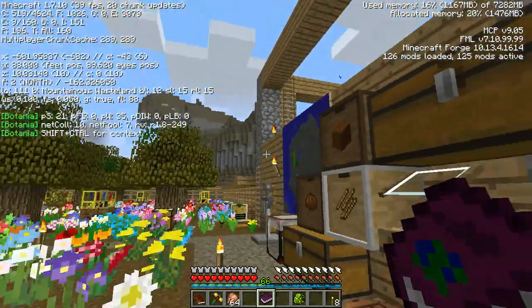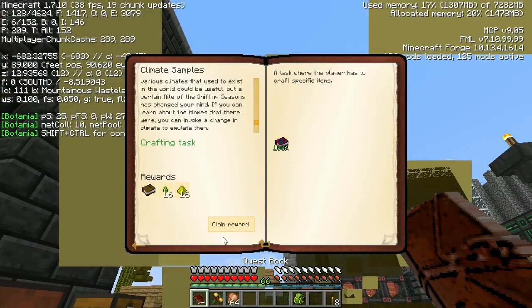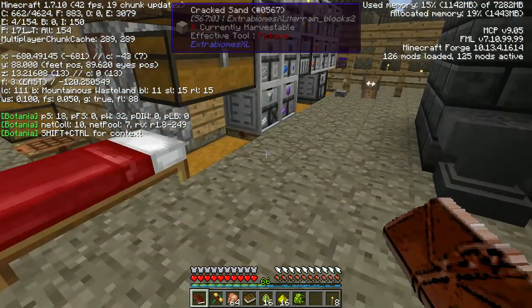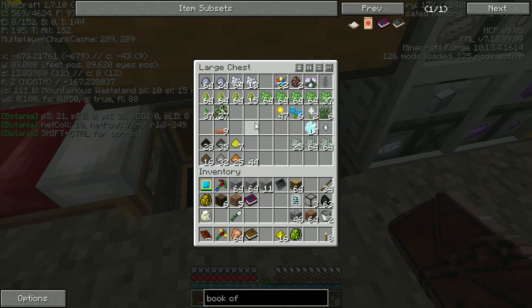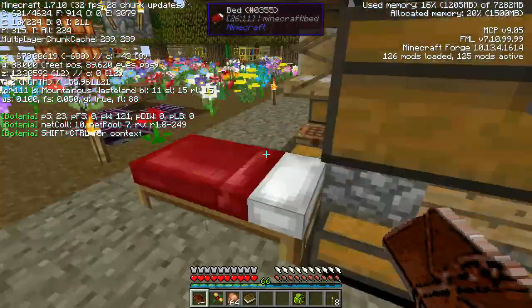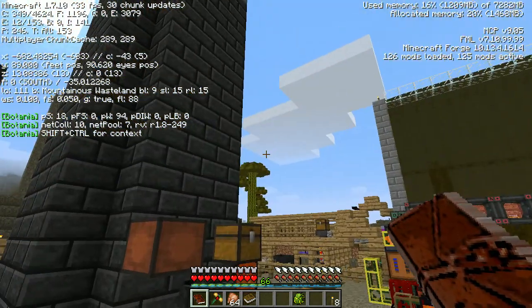Alright, let's go turn in this quest and check out the next one. This is going to give us another book and more experience. Let's claim that - let's throw those in there, we're going to have to make more room. I'm so disorganized - my glowstone is a mess, I have it all over the place. I really need to start organizing now that I've got this and make some bigger drives.